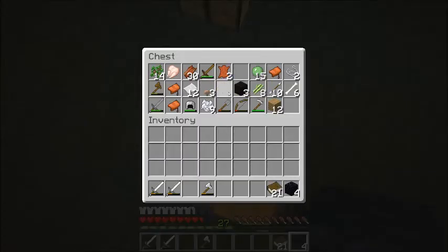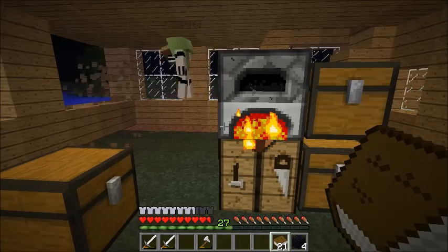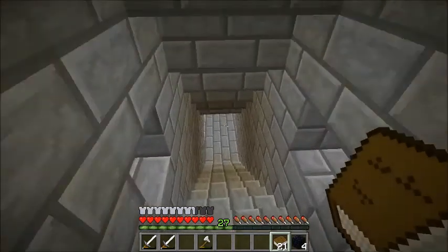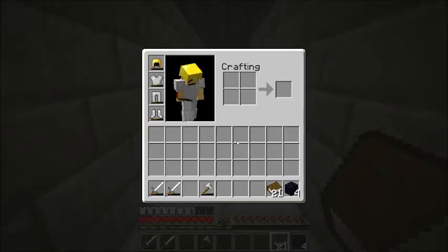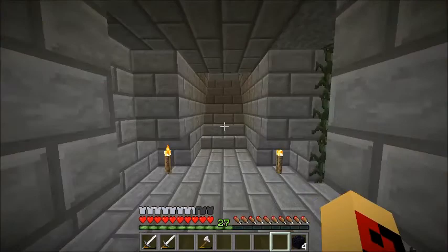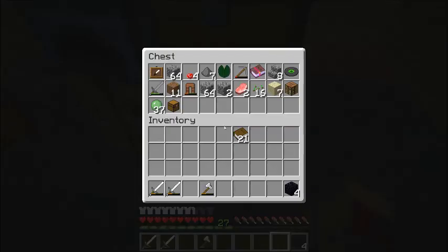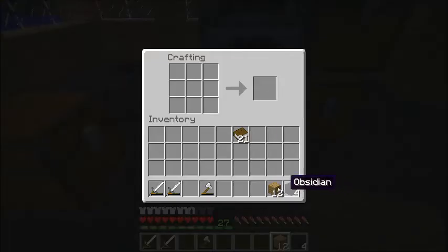Don't make the enchantment table yet because we need bookshelves - we need a book for an enchantment table first. Then I'll make some bookshelves because we've got a lot of sugar cane. Make a ton of that stuff, but don't make the enchantment table until we've figured out where it's going to go. Should I make the bookshelves then? Maybe. You need wood for bookshelves - yes you do. I've got some wood. Is this how you make a bookshelf? Yeah it is.